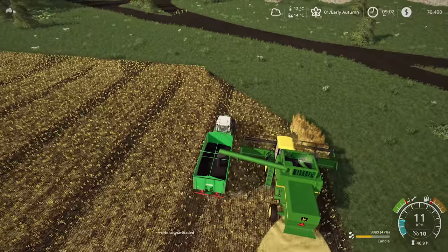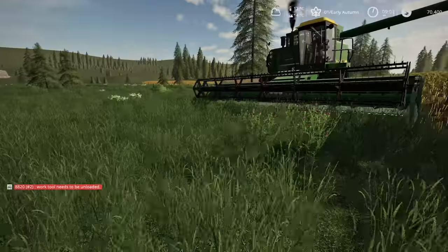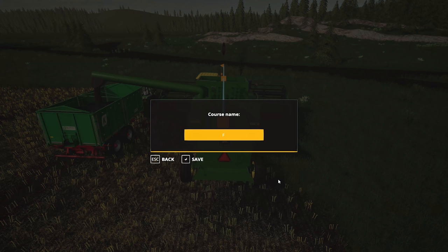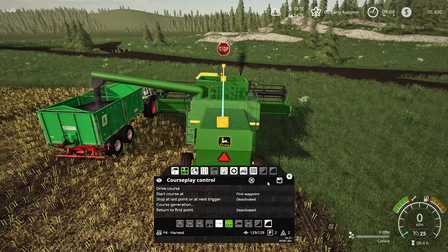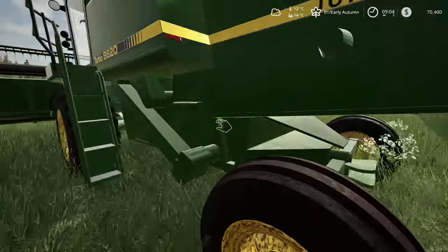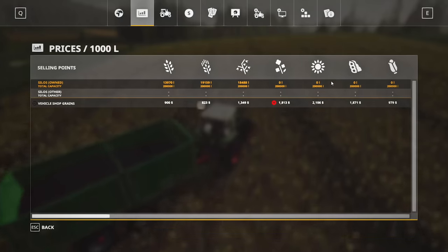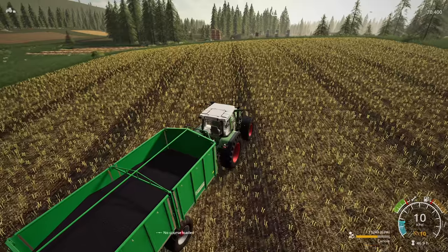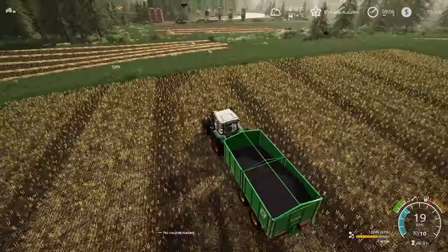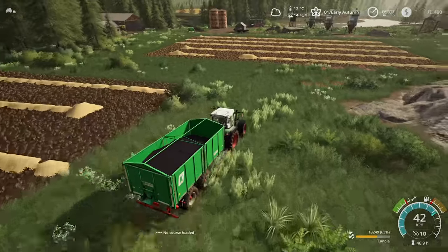What we'll do is get this guy emptied out completely and then see how much canola we've got, go dump it off, and call it an episode. Stop driver — save that as Field 4 Harvest. Now he needs to head over to that other field but I can do that off camera. We'll go and dump off that canola — only 13,000 litres, but at the current price of canola at $1,800, that's pretty much double, so about $23,000-$25,000. Not too bad for a little field. We'll dump this off in the silo and move on to those other fields next episode as a time lapse.